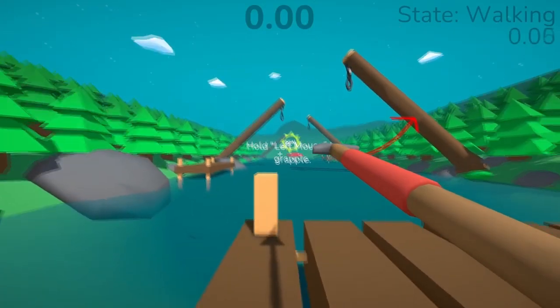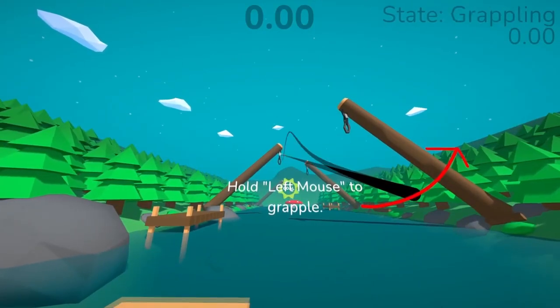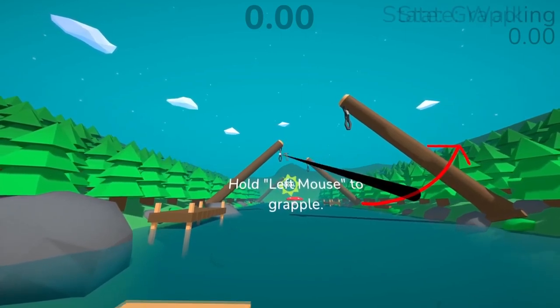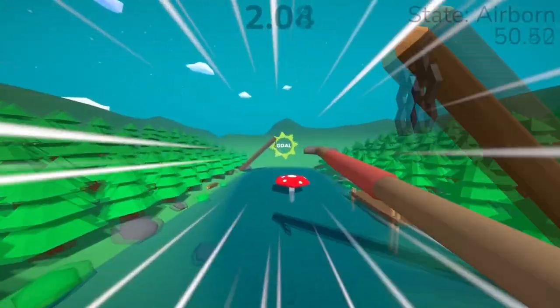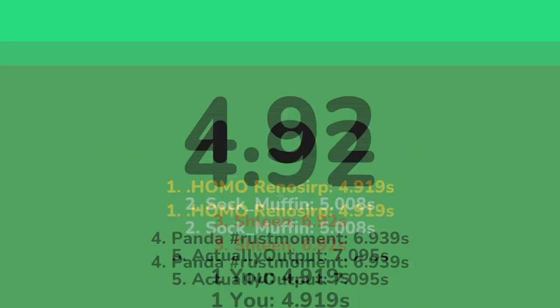Level one uses the same pole dash method as before. Depending on how much height you get and where you end up in the level after your dash, you may need to move yourself a little using the grapple on one of the beams, for example. This isn't always the case — sometimes you can get straight to the mushroom — but it's not very reliable, and you may need to grapple here and there, as I do in my world record.